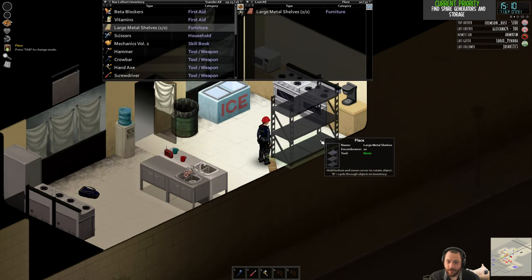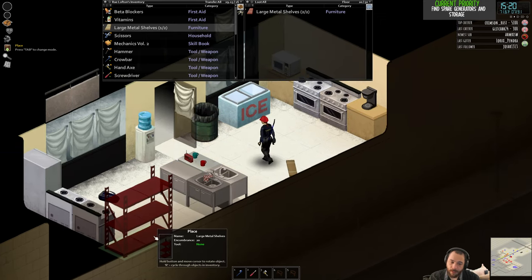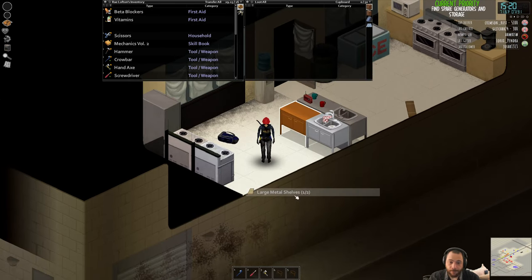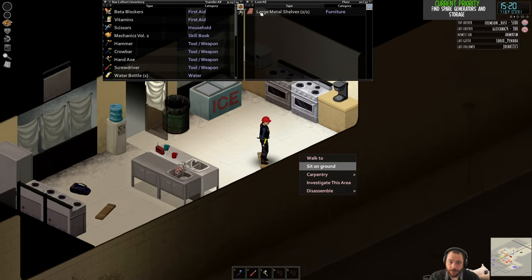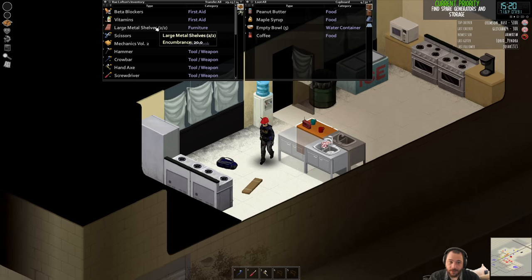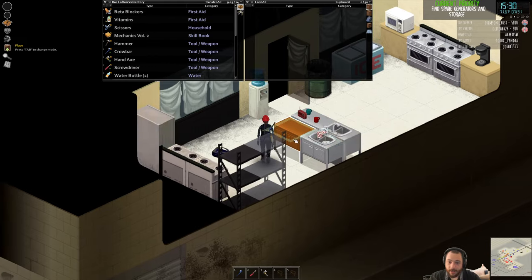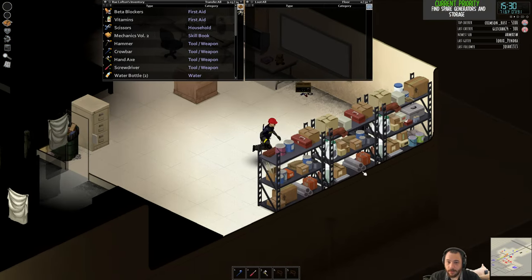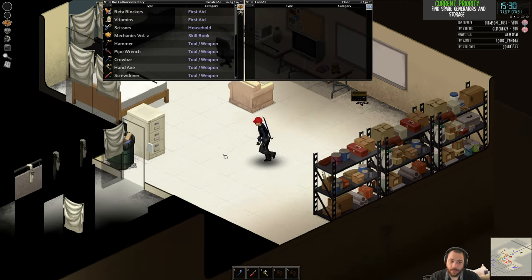Now if I put it here, it kind of blocks the coffee maker. Maybe I'll put it back here anyway. So I do now have the tools to move around and dismantle these metal shelves, so I can set up a kitchenette much nicer. I'll put the big storage in the back. If I get a pipe wrench, I can remove that chrome sink and then be able to plumb it up elsewhere.